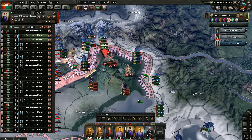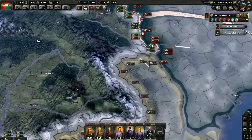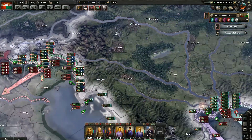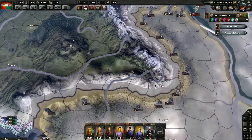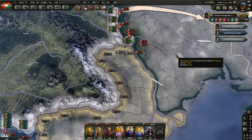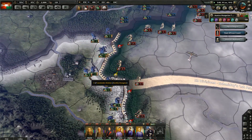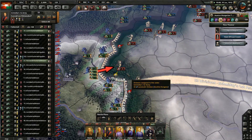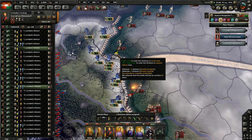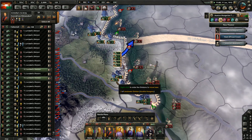That little province — you've got seven divisions in it now — but that province you're talking about, Tyrol, managed to at least still hold out. I am currently working on getting Romania in on our side. Can't update the field guns right now, I'm not making enough of them. Support equipment is still my biggest need, for sure.